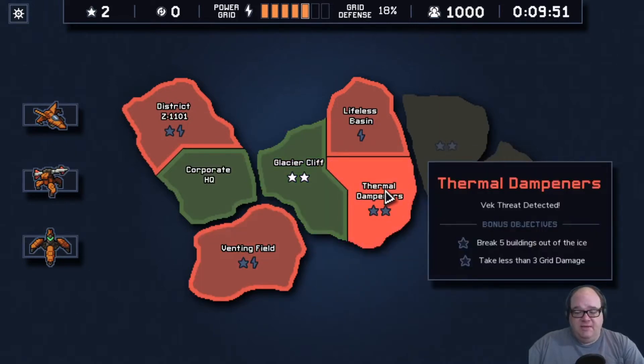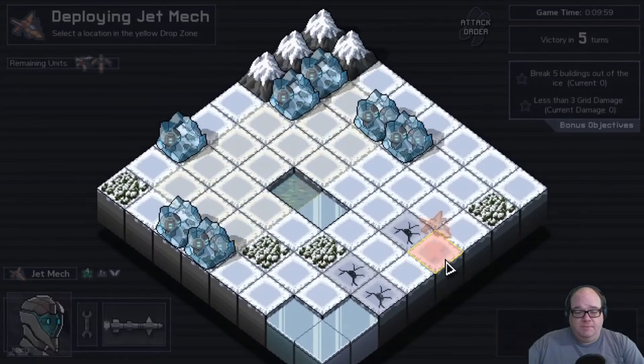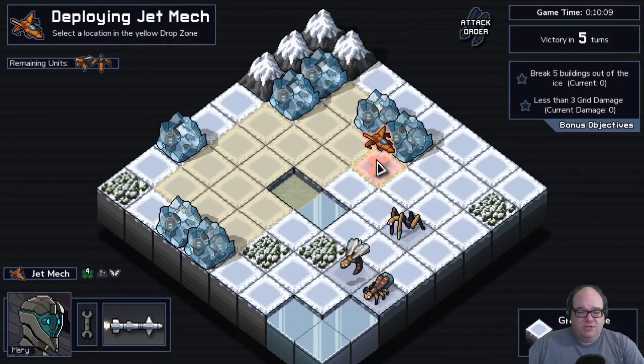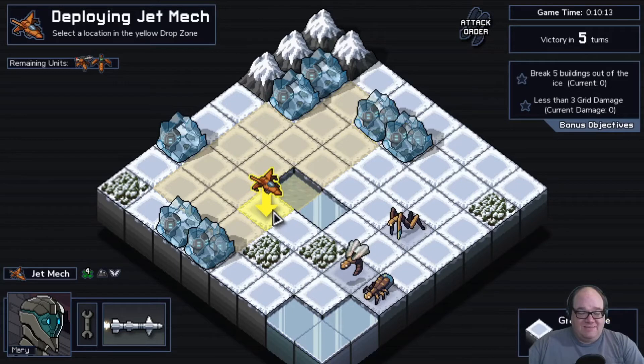We're going with Thermal Dampeners. The objectives are Break 5 Buildings Out of the Ice and Take Less Than 3 Grid Damage. I think this is pretty doable. You can see these buildings are all stuck in the ice. The cool part is any amount of damage will break the ice, kind of like a shield. But it doesn't have to be us — we can actually make the Vek do it, and they may just do it.